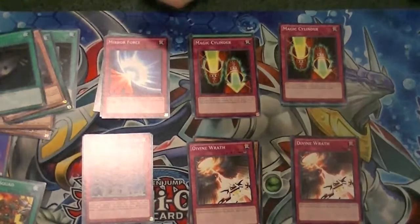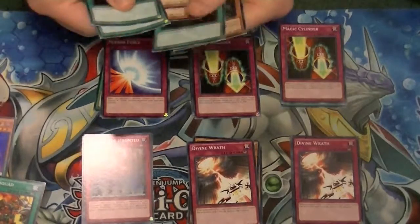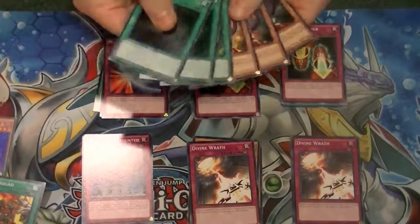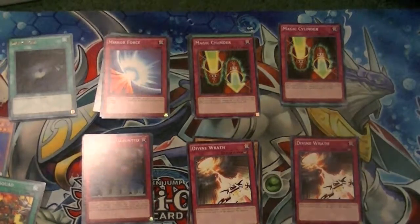All right, so that is the 2014 Starter Deck. Don't forget, like and subscribe buttons are down below. Don't forget to check me out on Facebook. These were purchased from DaveAndAdamsCardWorld.com — their link's in the description down below. Leave a comment on what you think of the deck. This is Supreme Dragon, signing out.